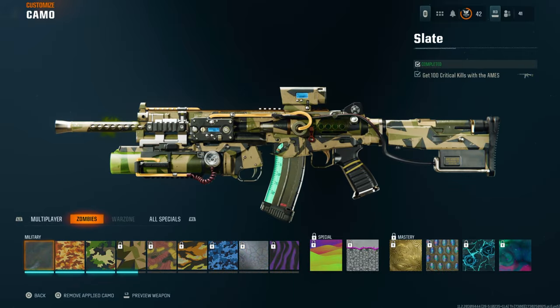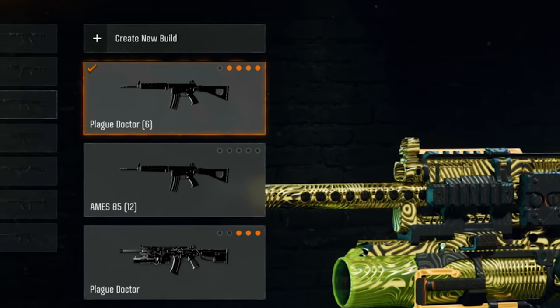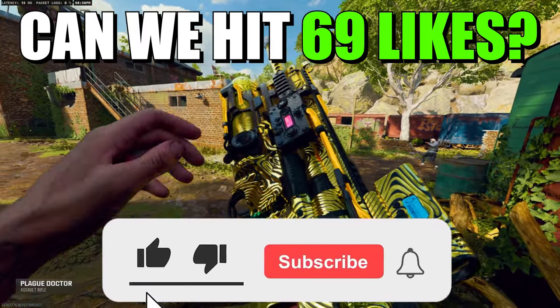I've equipped Mystic Gold on my weapon without even having it unlocked. You can do this method for the other mastery camos as well. The best part is it's going to be saved as a custom blueprint for the rest of your life. Even if this glitch gets patched, you'll still have that camo. So you must do this right now because the patches are coming tomorrow.